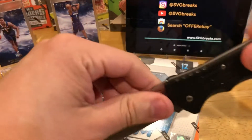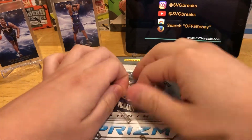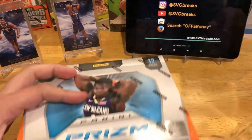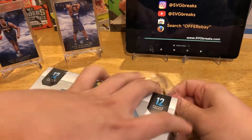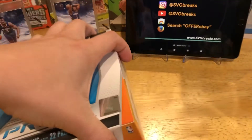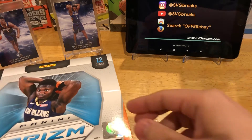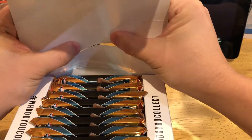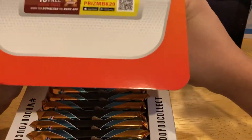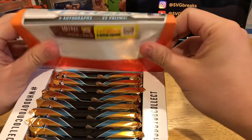I think this is like our fifth box, man. Spending a lot of dough on this. Yet to hit a Zion Silver, which is a bummer. We did hit one Ja Morant Silver, which has paid off really well lately. The Ja Morant bases are already going for like 50, 60 bucks each. And then the Zions are pushing even like $100 now. So there's some good stuff here, for sure.